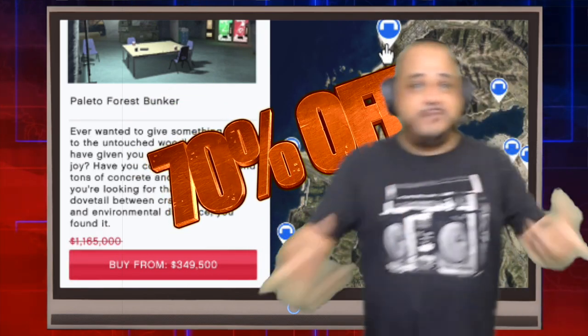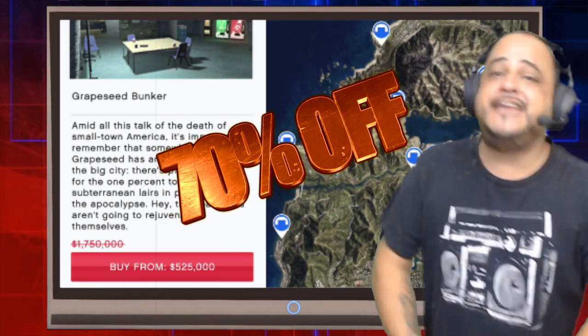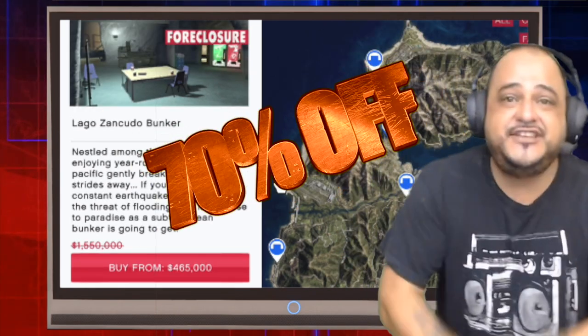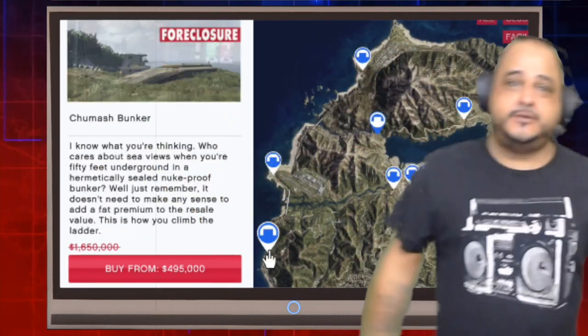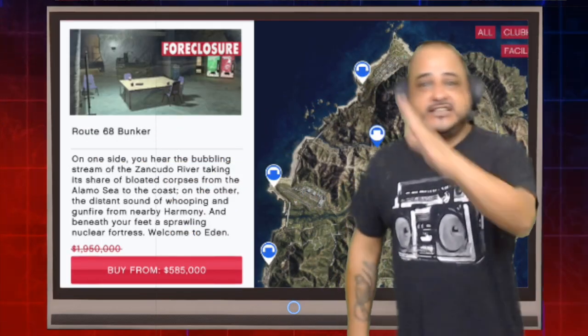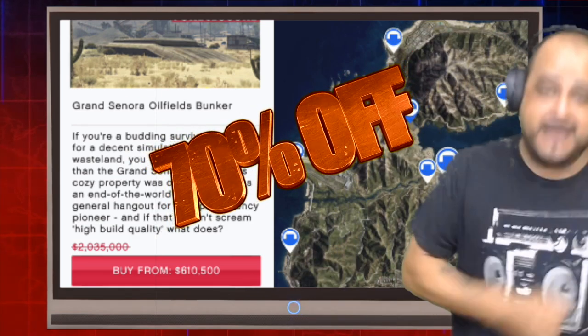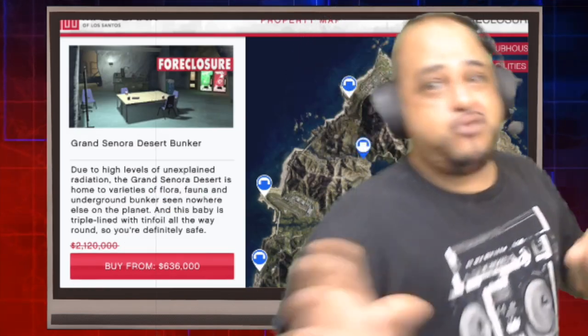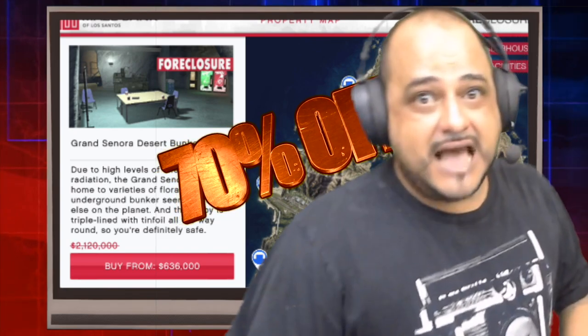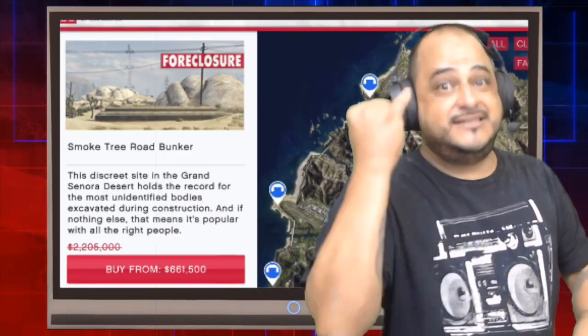What's the deal everybody? It's your boy Dabdoolan back again for 2FIC Gaming HD and we are here just to give you a reminder that they are 70% off on all bunkers, hangers, and facilities. Now, if you don't have a bunker, I suggest you buy a bunker first. The best property to buy out of the bunker, facility, and hangar is definitely the bunker.